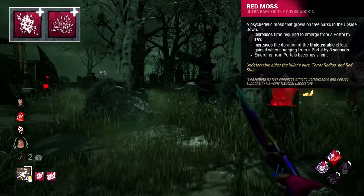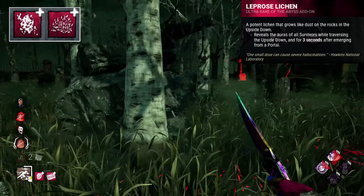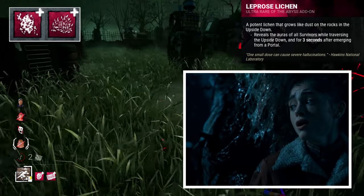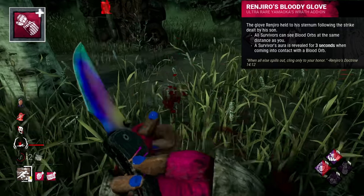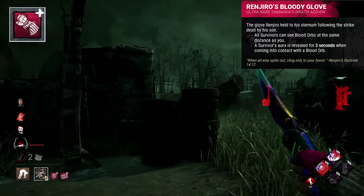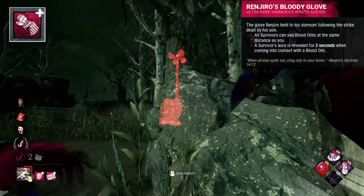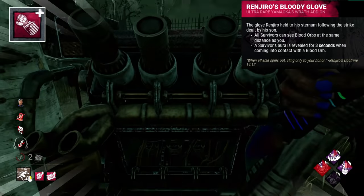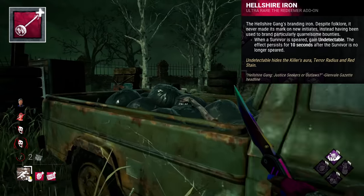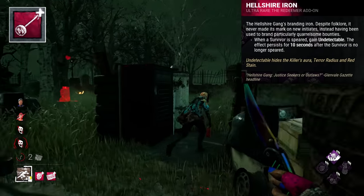Both the Leprous Lichen and Red Moss are organic growths originating from the Upside Down, simply honing the Demogorgon's power — organic matter from its own realm undoubtedly empowers it. Renjiro's Bloody Glove is the glove worn by Kazan's father Renjiro during their fight, the blood coming from the wound Kazan inflicted killing him. This represents Kazan going too far — his goal to preserve his family's legacy actively and literally hurting his family. It's a point of no return, and the glove likely fills Kazan with great anger. Hellshire Iron depicts the branding iron used by the Hellshire Gang on captured bounties — a reminder of those ruthless days, invigorating the Deathslinger.